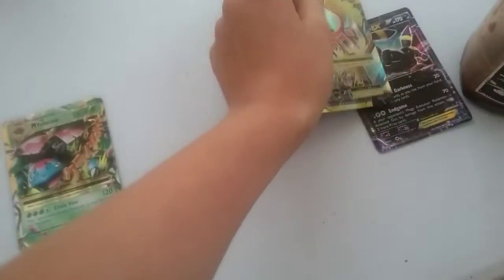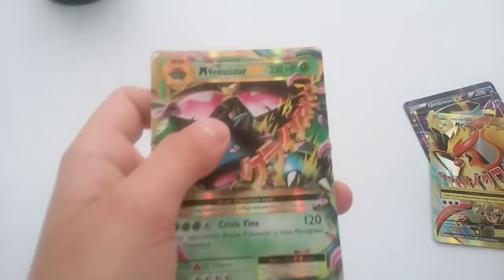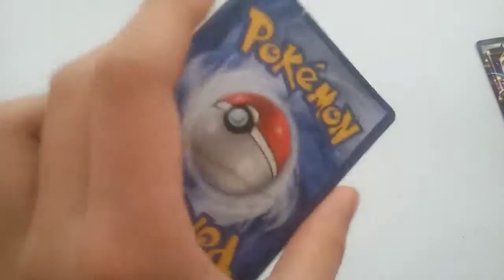I have a Mega Venusaur EX and I have a normal Venusaur EX - it evolves from a Venusaur X. And I have a Mega Slowbro, which is probably worth quite a lot.